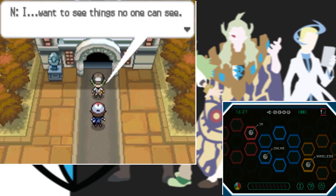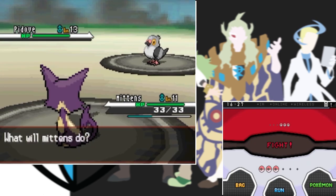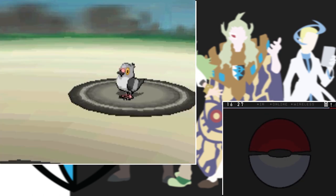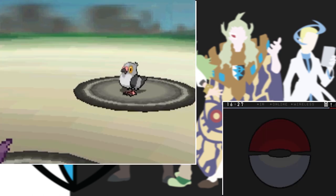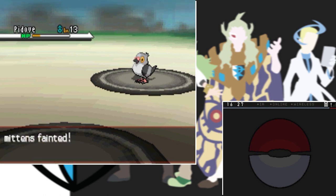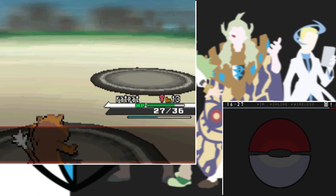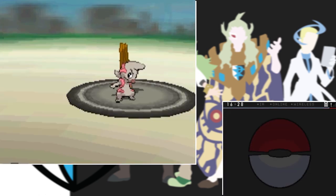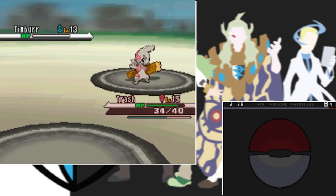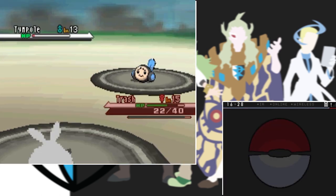We arrive in the next city and head to the museum, but N stops us, tells us more about Pokemon and feelings, then we battle him. He starts with a Pidove and I start with Mittens - cats kill pigeons but not in this instance, my cat is weak and gets beaten up by the pigeon. I switch in Rat Pat to finish the job with a Tackle. Next is Timburr and I stay in even though we're weak, managing four Tackles before Patrat goes down to a Low Kick. I switch in Trash to finish with two Pounds. Last is Tympole which goes down in three Acid Sprays.